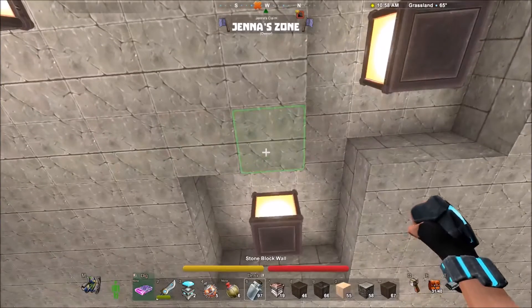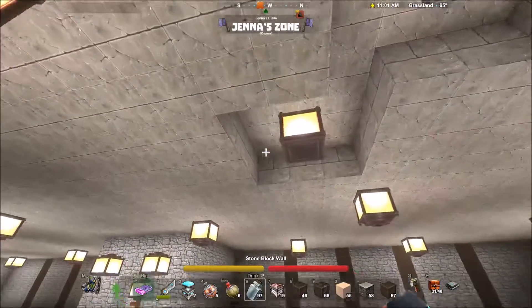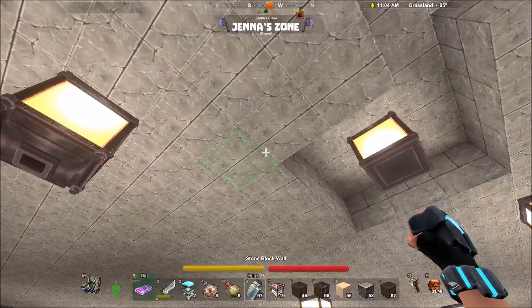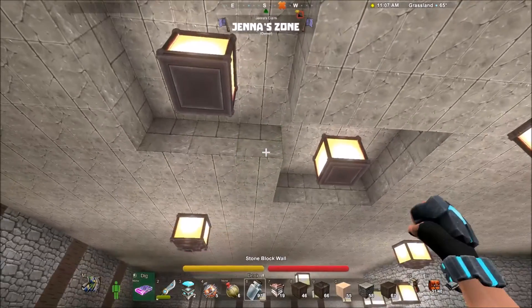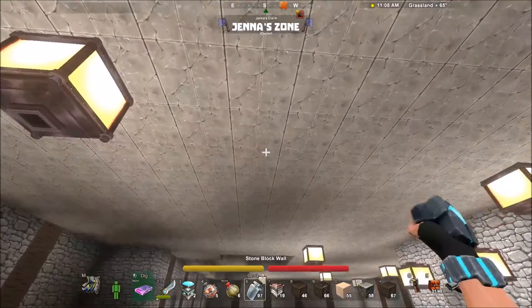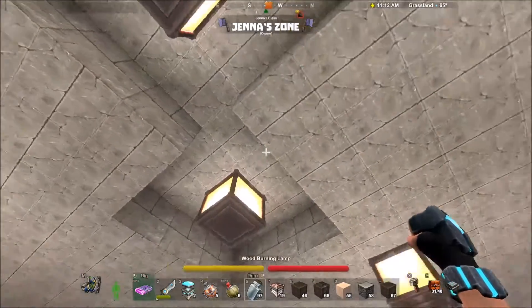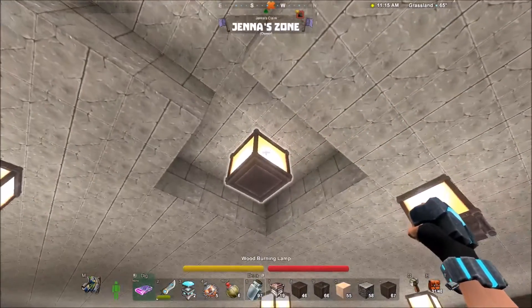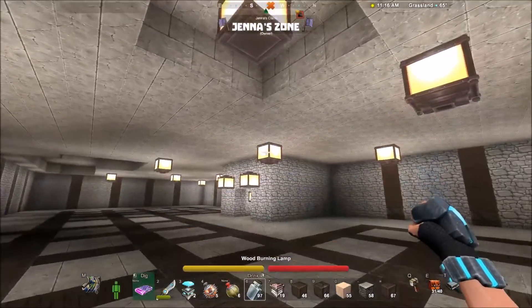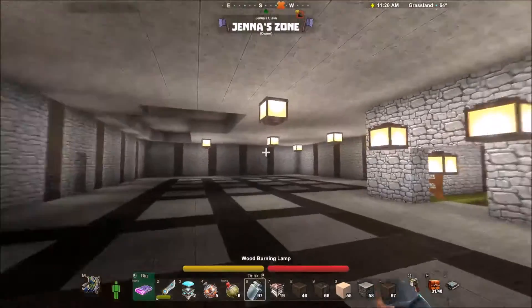We'll see how it looks. With the different levels of stone to give a different look — if it doesn't look right, I will just take it out and do something else, or just leave it plain. I could also just take out the second level of stone and make some kind of a light fixture with lights hanging down. I don't know. We'll see how I go about that.